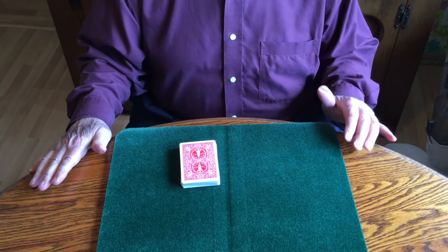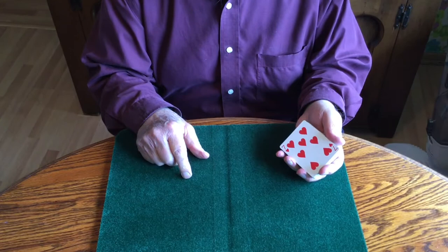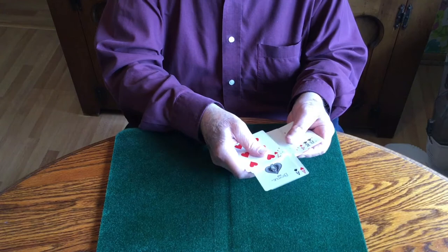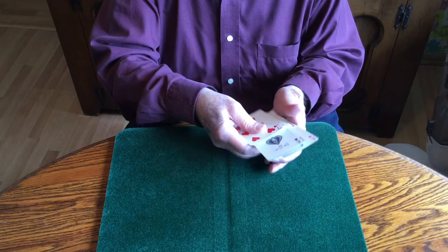This is David Solomon, and I'd like to perform for you my signature ace assembly. It's called the Sal-Meyer Aces, and it's done with the four aces, which I'll take from the deck, use all four of them, and place them aside.